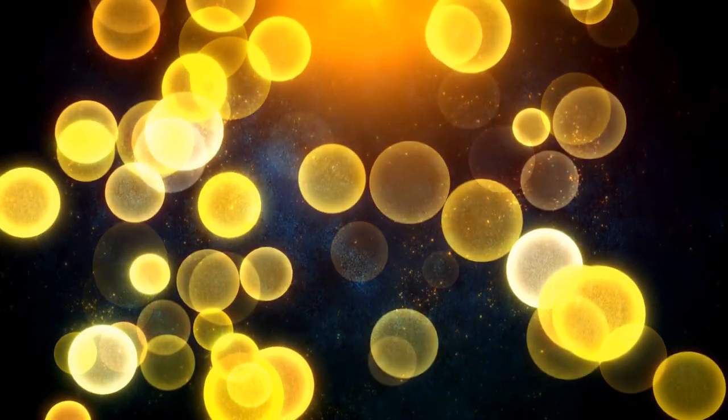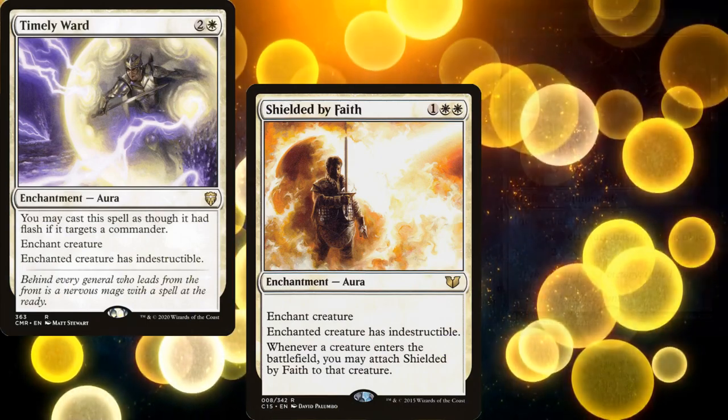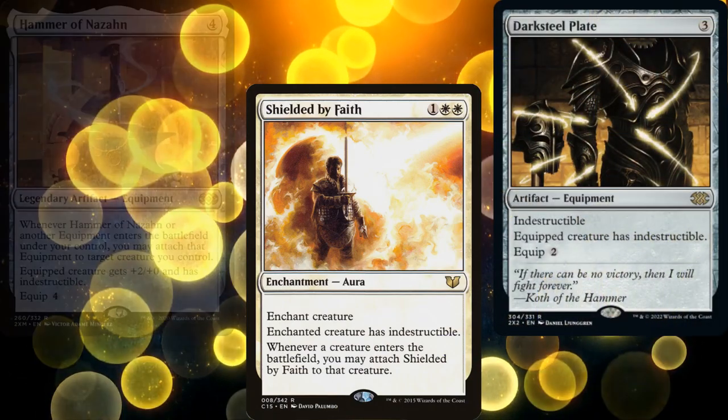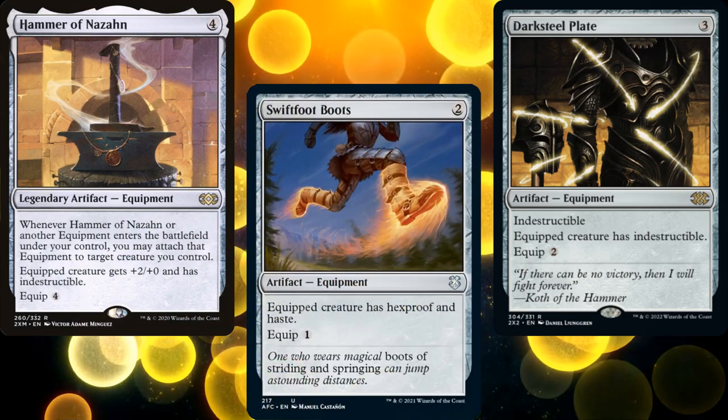To protect our commander from our own wraths, we've got Timely Ward, Shielded by Faith, Darksteel Plate, and Hammer of Nazahn. We're also running Swiftfoot Boots to help protect our commander from spot removal.